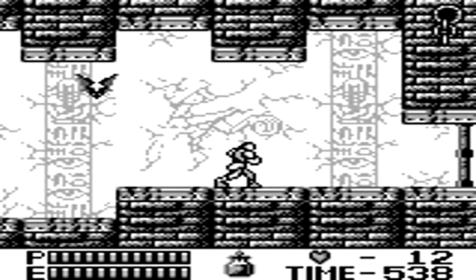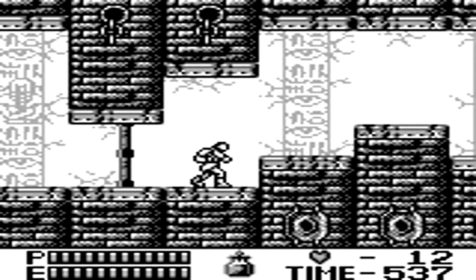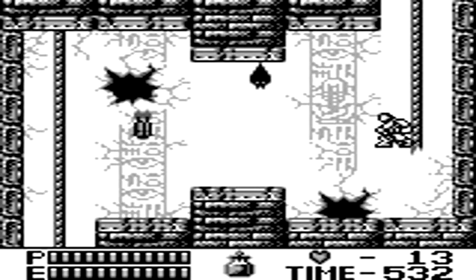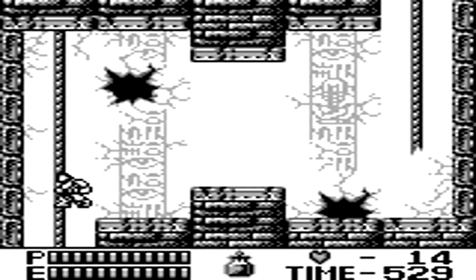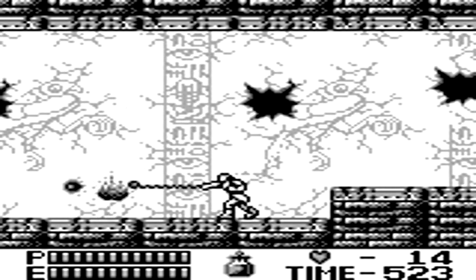An annoyance, just like every Castlevania game, is the bat enemies — but the bats work a little differently here. When they come off the ceiling, they move in a weird diagonal pattern and slowly work their way down. It may take a few encounters to figure out the best strategy. If you have the opportunity to take them out from a distance, do so.